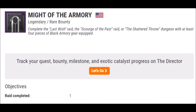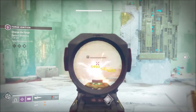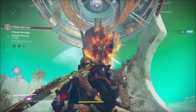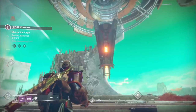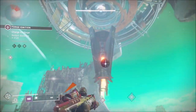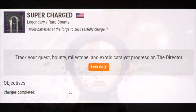Next we have Might of the Armoury. Complete the Last Wish raid, the Scourge of the Past raid, or the Shattered Throne dungeon with at least four pieces of Black Armoury gear equipped. This is pretty easy — since it's kinetic week, you can have the left side fully Black Armoury plus one armour piece, which you should have by now. Of course, if you don't do the raid, this bounty is essentially dead for you.